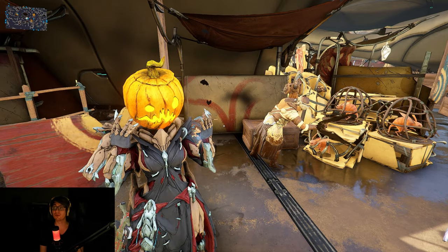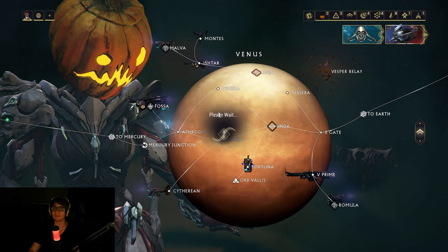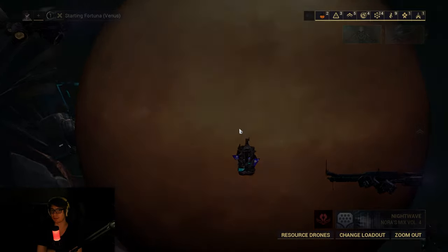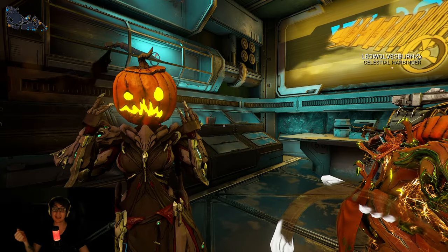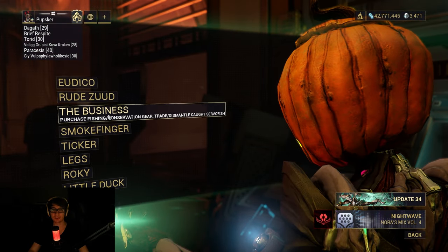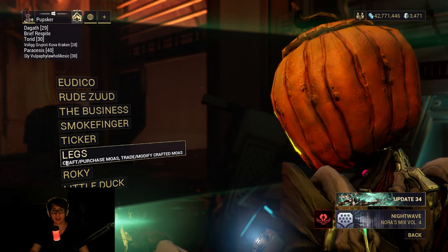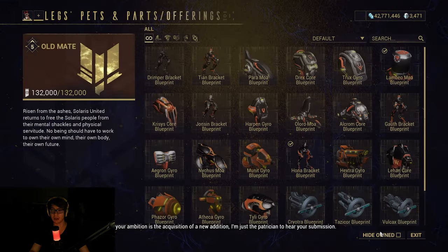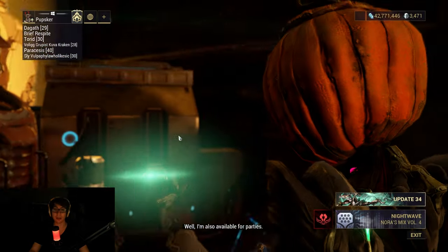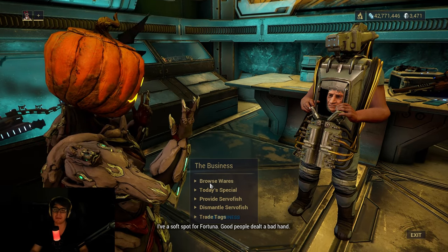Let's jump on over to Fortuna and talk to the vendor there. Now we're heading to Fortuna on Venus to talk to the General Conservation Master here. Once you get to Fortuna, you're going to want to fast travel over to The Business — the fishing and conservation gear vendor. I thought it would be the MOAs, but if you go to the MOA menu there's nothing new there. It is the conservation vendor, even though MOAs are companions.